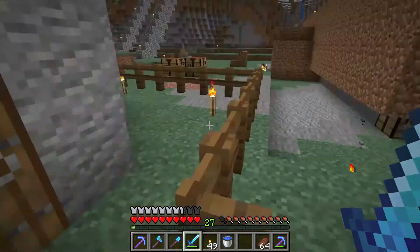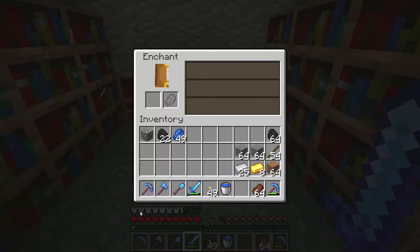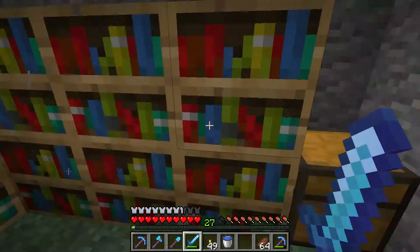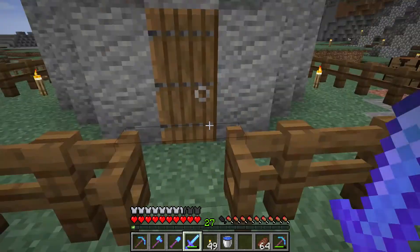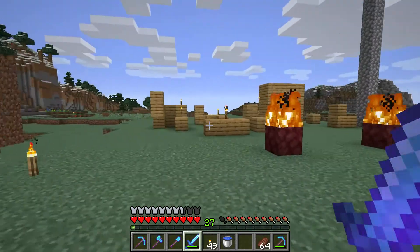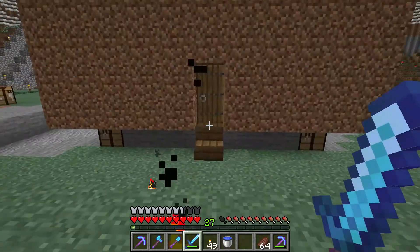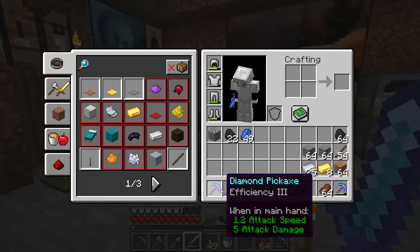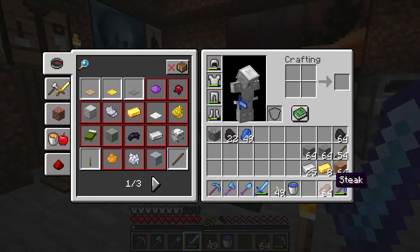So if you're wondering what you should enchant first, make sure you reach level 30 and use it on a diamond pickaxe. Try to get the Fortune enchant because Fortune is so broken on a pickaxe — you get so many extra diamonds. In the long run, the sooner you get Fortune, the more diamonds you will get. You will be very rich.